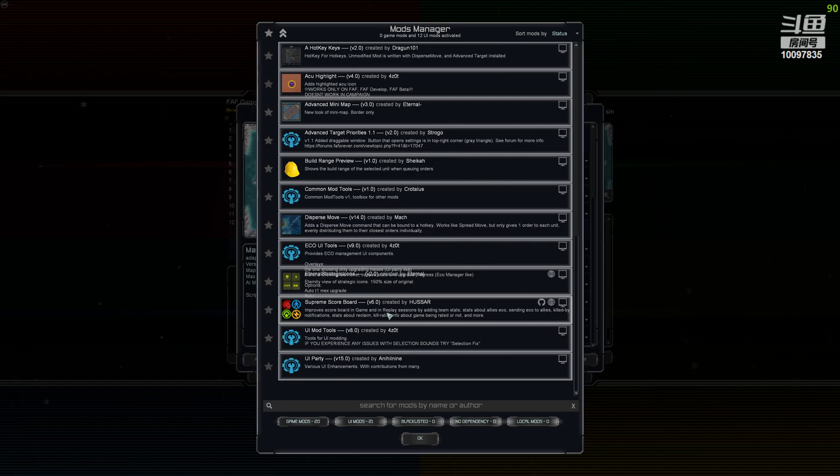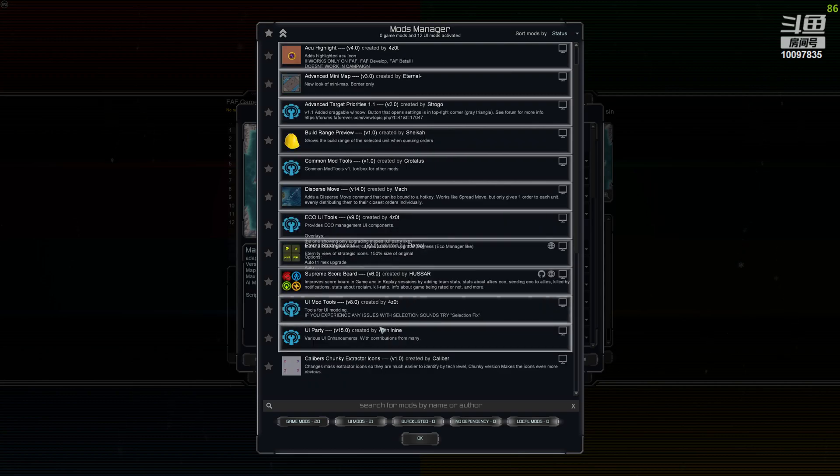Supreme Scoreboard — Forzot has a couple of other scoreboards that are really minimalistic, however there's one thing I can't get used to: with any other scoreboard if you want to share your income you have to shift-click, whereas with Supreme Scoreboard you just click once and it's shared. That's the only reason I use it. UI Mod Tools is needed to enable Eco UI Tools, so these two are compatible.